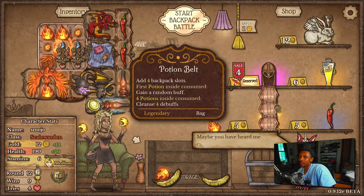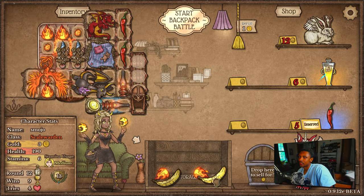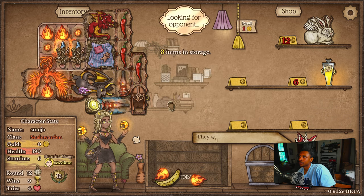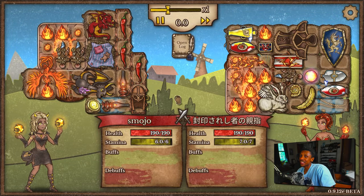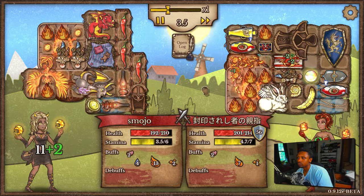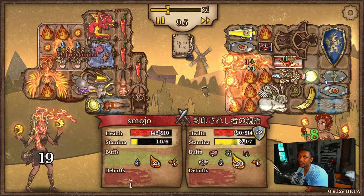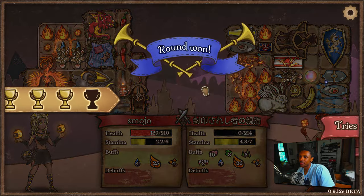I'll take another chili, I do not mind another chili. Triple chili should be fine for this build. A little bit more survivability — he doesn't have a pineapple, which is good for us, so he's not gonna be scaling heat nearly as fast as if he had a pineapple. Good game.